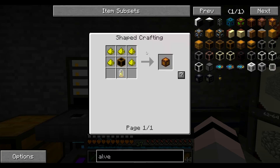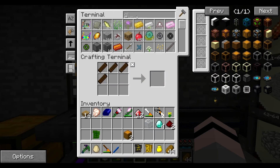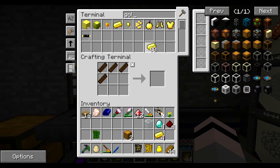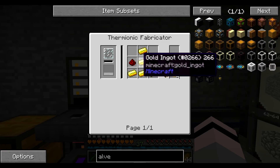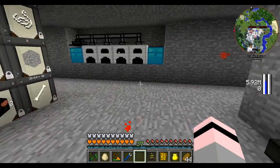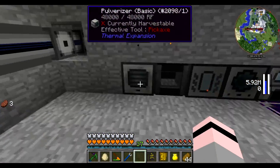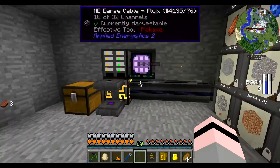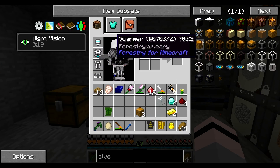The other thing that we want is lighting. So we also need some gold and some more redstone. These are made in the thermionic fabricator. Do we have those? I don't think we do. We do not. So we need to make one of those, which is kind of cool, because this is a block that I don't think I've ever really used.